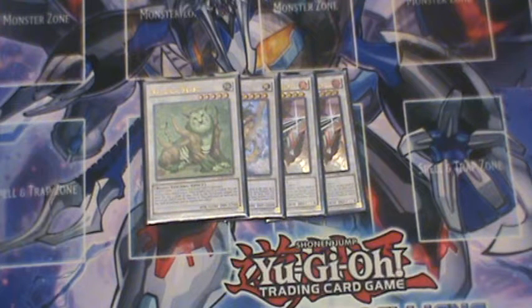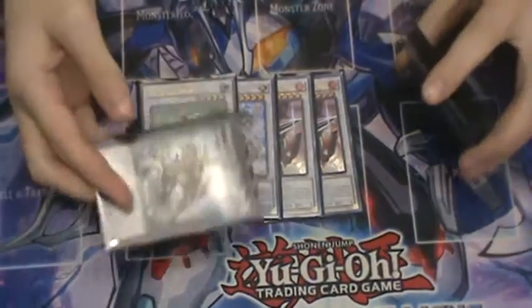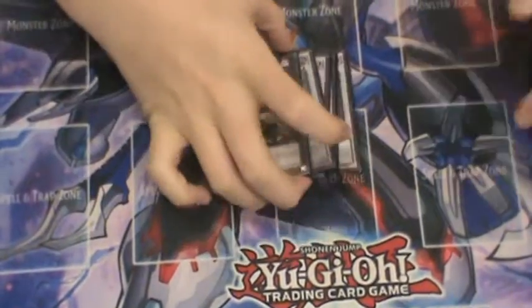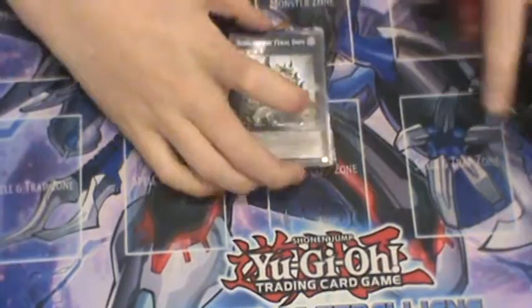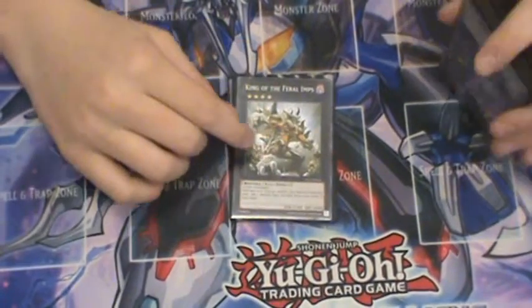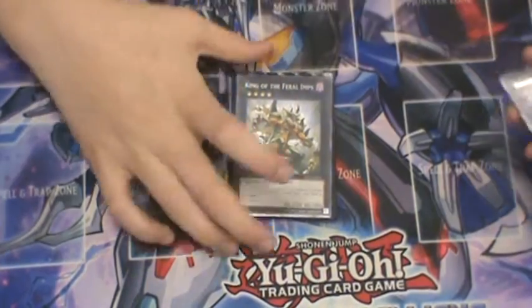I haven't really heard of that build, but now that I'm thinking about it, it actually does sound pretty good. For the XYZ monsters, some nice King of the Feral Imps — this card definitely deserves to go up to a super rare in astral pack, even an ultra, I would not be salty.